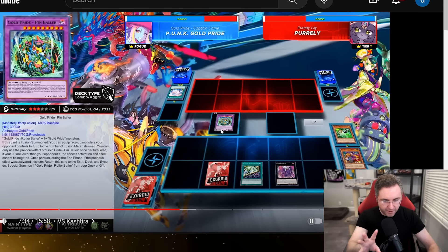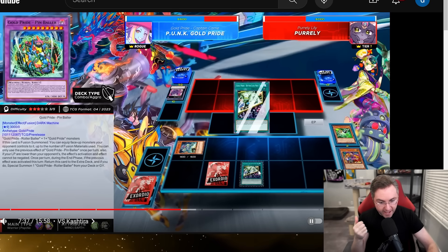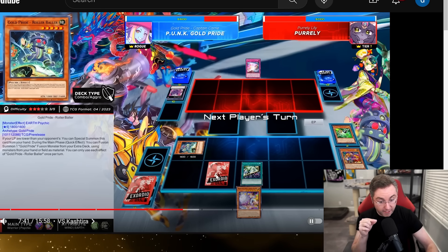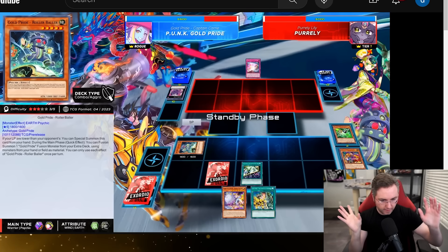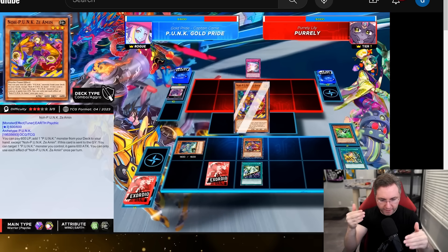It wasn't lethal, but we're setting up more disruption during the opponent's turn — returning to the deck, maybe drawing into a hand trap. We didn't draw a hand trap. We could fuse again but have nothing to fuse with right now. The trap will summon from the deck if they summon, so if they summon: pop the monster, summon from the deck, fuse again, then we win.